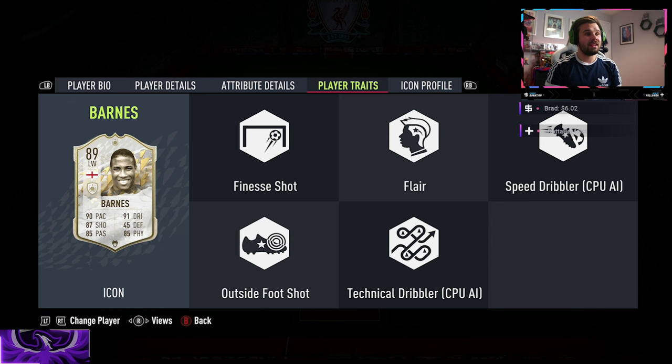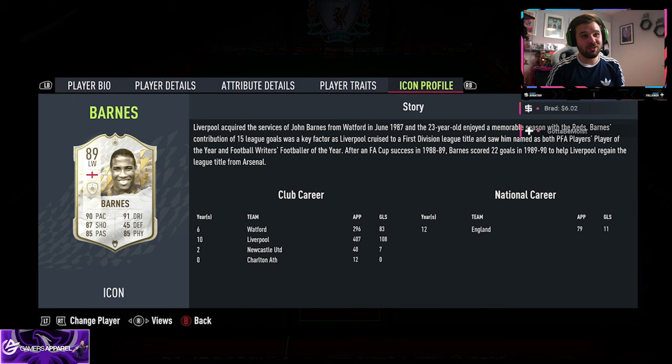88 stamina is absolutely brilliant but he's a bit of a tank for a winger — 86 strength and 82 aggression. He does have the finesse shot trait and also the flair trait. When you look at his icon profile, playing for Liverpool, he was an absolute icon — an absolute beast in his day.